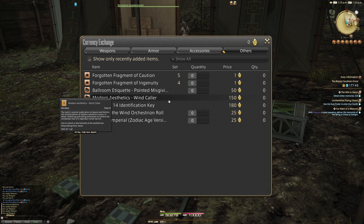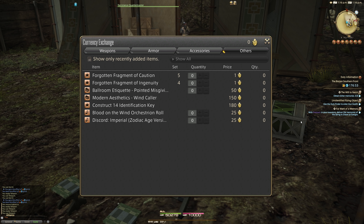One of the things you can get is Modern Aesthetics - Wind Caller, which says 'the realm's premier publication on beauty and fashion, this limited edition covers in detail feathering and styling techniques to achieve the windswept look of a legendary Vatan warrior.' This will cost you 150 clusters, or the equivalent of just under 1 million gil at the time of recording on my server. Farming 150 clusters will take you about an hour and a half - nothing too much - especially if you have seven other friends or use shout chat or party finder to make a group.